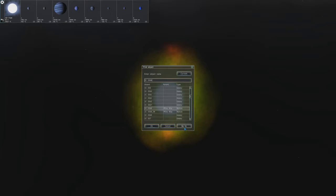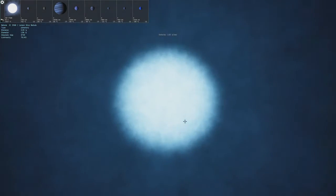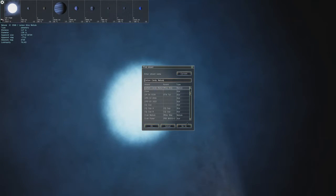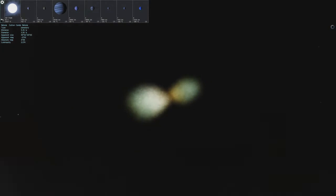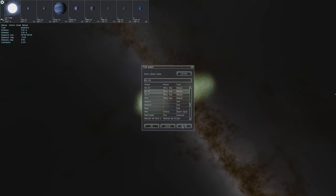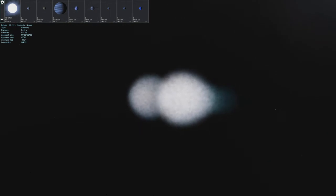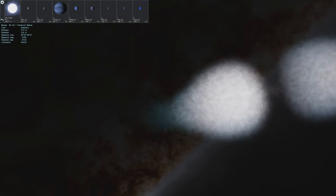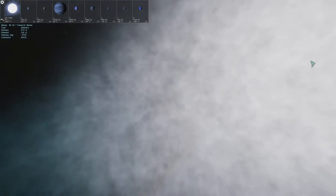So we have something called IC-3568, also known as the Lemon Slice Nebula. I'm not sure how that resembles a lemon slice, but again it's very concentrated in the center — very beautiful looking. We have one called the Cotton Candy Nebula, but that doesn't really look like cotton candy. Here we go to a nebula called M192. It looks like an onion — actually like a garlic bulb or some type of onion bulb. This is now known as the Twin Onion Nebula.